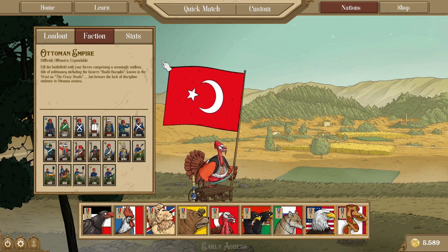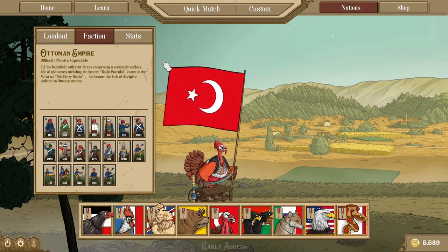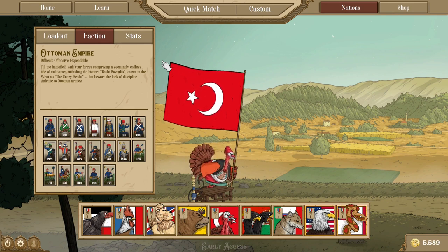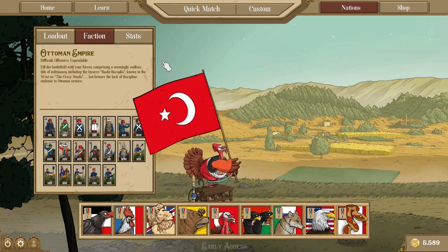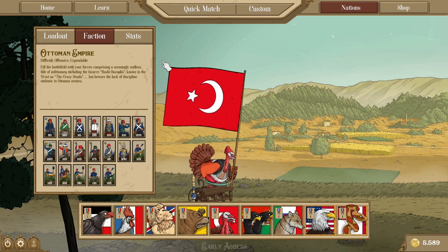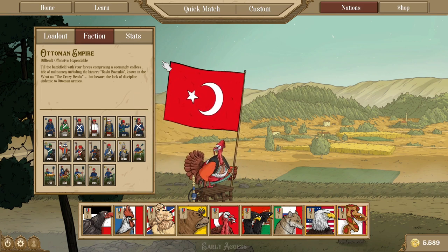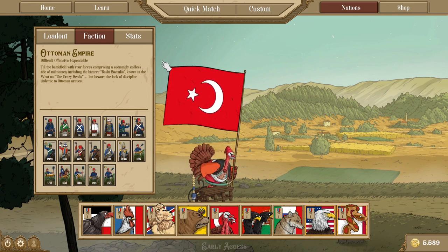Fill the battlefield with your forces comprising a seemingly endless tide of militiamen, including the bizarre Bashi Bazooks, known in the West as the Crazy Heads. But beware the lack of discipline endemic to Ottoman armies. Expendable is definitely a very apt term for the Ottomans. Among all of the factions within Fire and Maneuver, they have the cheapest army roster, bar none. However, this is accomplished by pretty much all of their units being burdened by several negative traits.